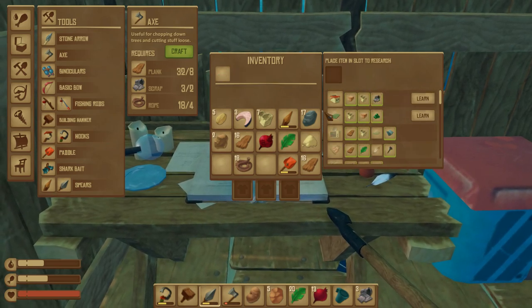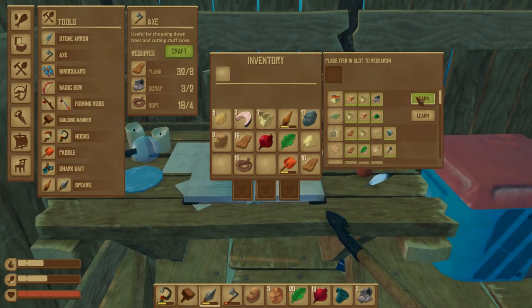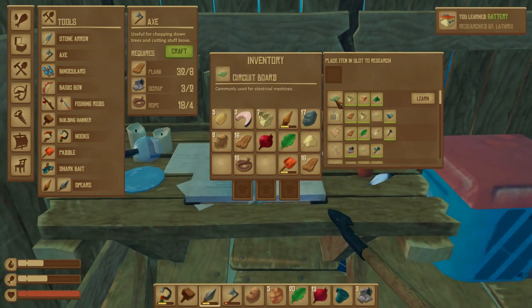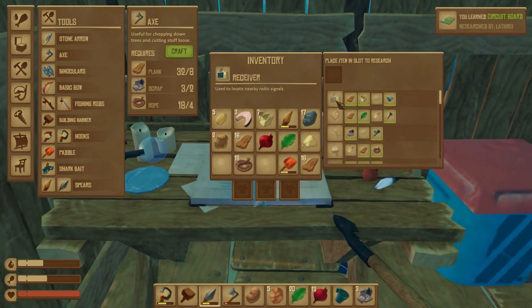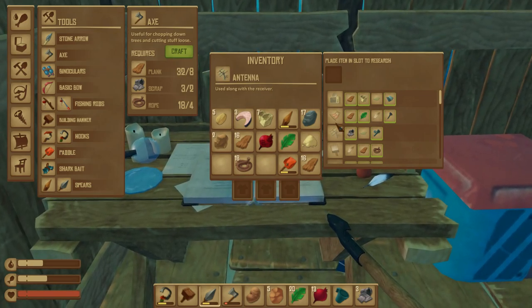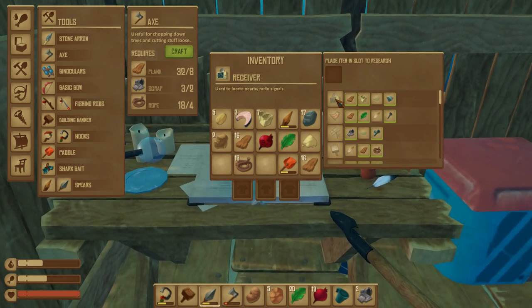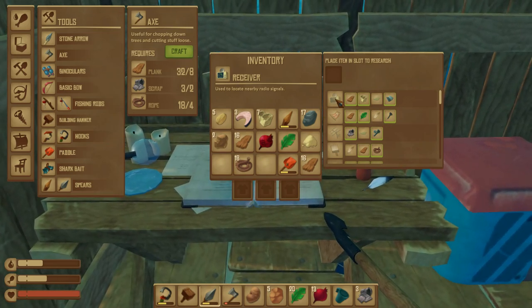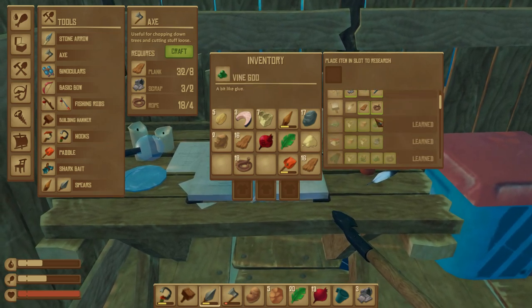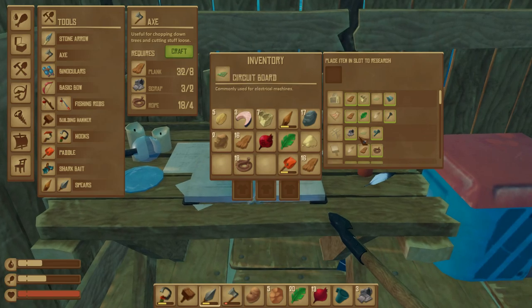So there we go, we can now research the battery, which I assume will be needed for the receiver, and the circuit board itself. So the receiver, I believe, is needed for the end game, to find the thing we're actually after. I'm still remarkably spoiler free in this game — I have no idea how I've done it, but I have.